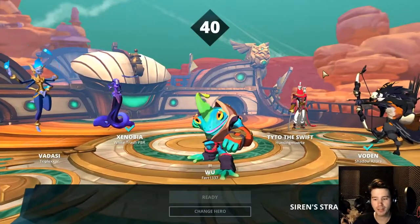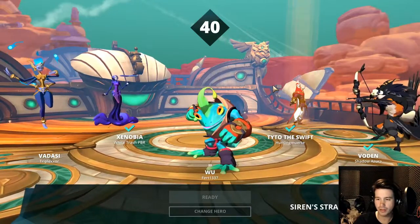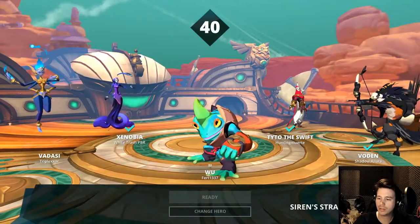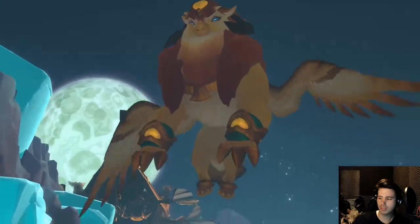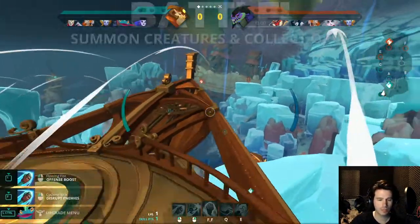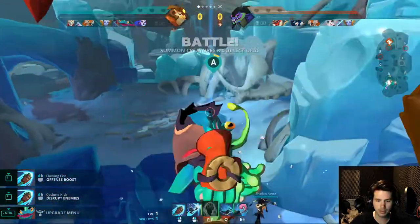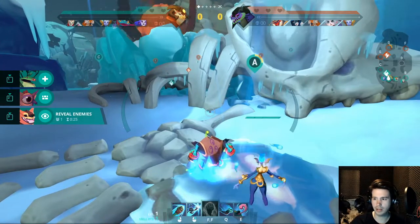We're in character selection at Siren Strand. I seem to be the highest level player. That's a really cool Voden skin. Both teams have a decent amount of support, actually, which is very rare to see. Let's get the reveal enemies in there — very nice to see in the back line.